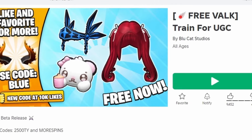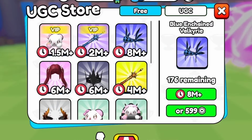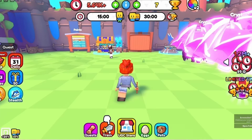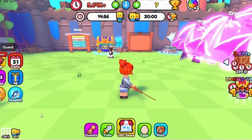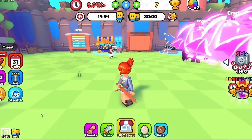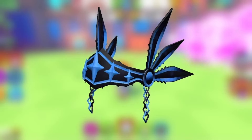To get this new free item, join Train for UGC. You need 8 million points to get it, so to get more points just press this button and train. Don't stop training and good luck. Do you like it? Let me know below.